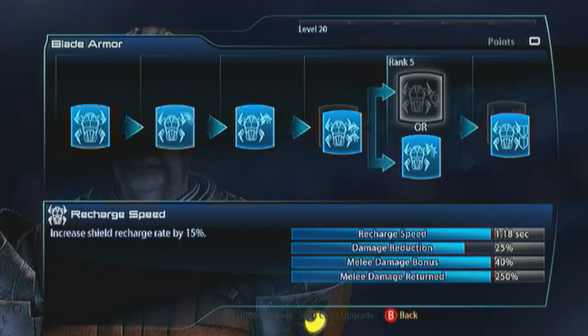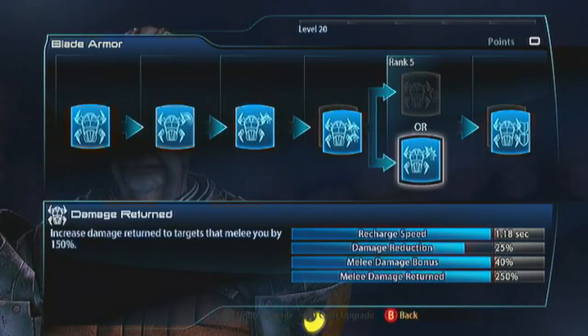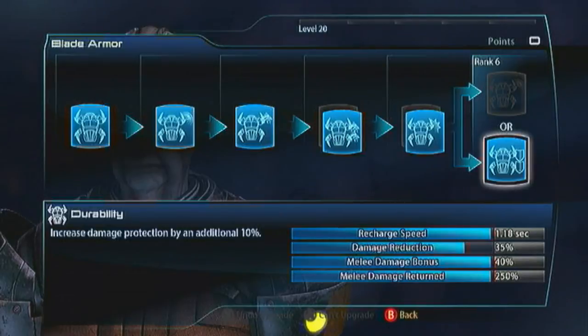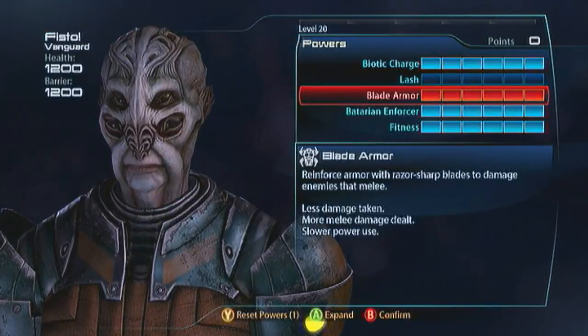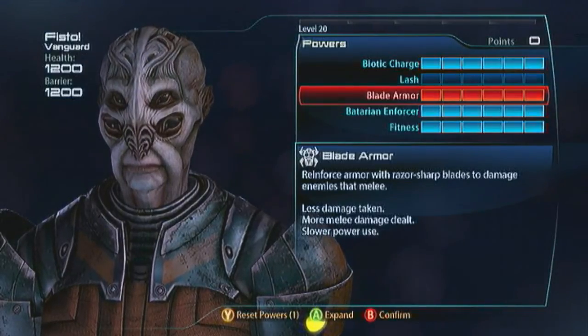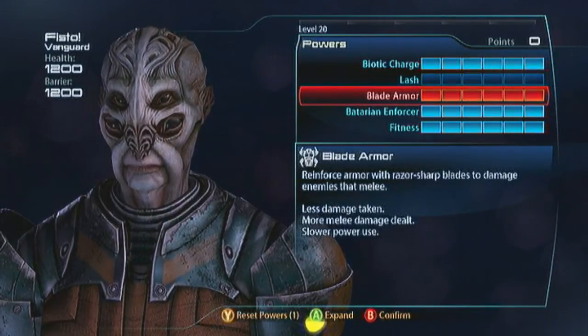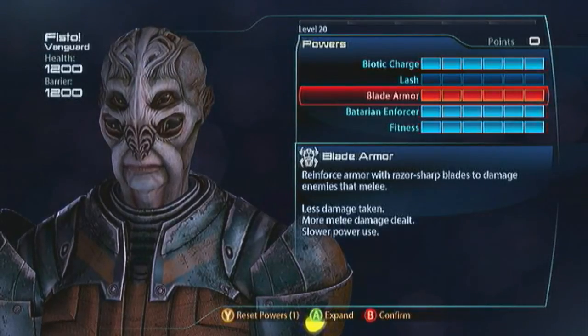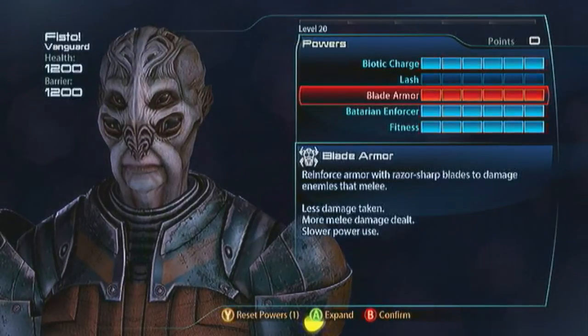For Blade Armor you can go with Melee Damage to increase your melee damage, but then you can get Damage Return — when the enemy melees you, 150% of that damage returns straight back to them. Damage Return is fantastic because you are always in melee distance of the enemy. Then go with Durability for 35% damage reduction. Combine that with the massive damage reduction from a Batarian Heavy Melee, and he can literally take on the brunt of a Platinum Cerberus Sentry Turret — he can charge in with Biotic Charge damage reduction, plus Blade Armor damage reduction, initiate that heavy melee, and take an entire clip from a Cerberus Platinum Sentry Turret. That's just how much damage reduction he can score — he is incredibly tanky.